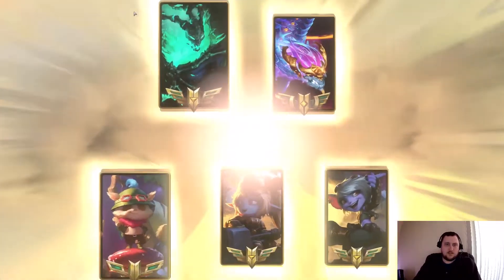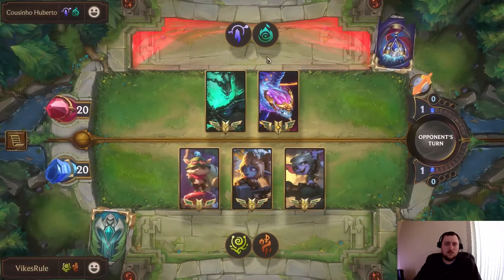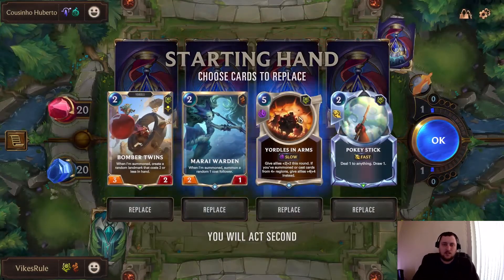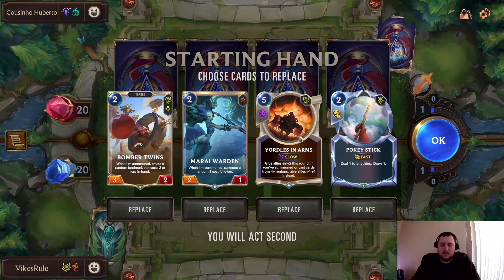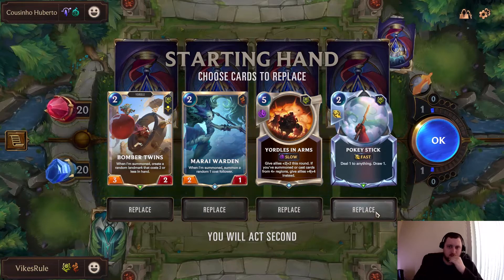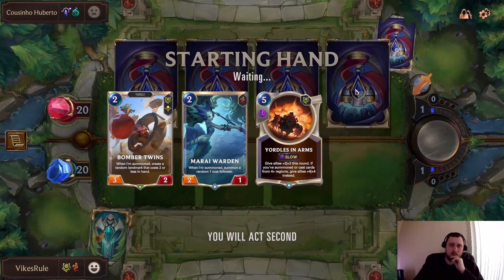I'm against Thresh, Ace, Soul. I think I like keeping this even though it's a five cost. We'll kick that back and just look for units.